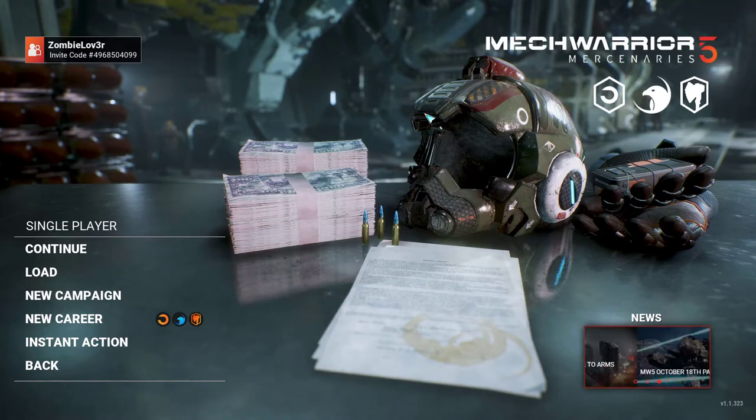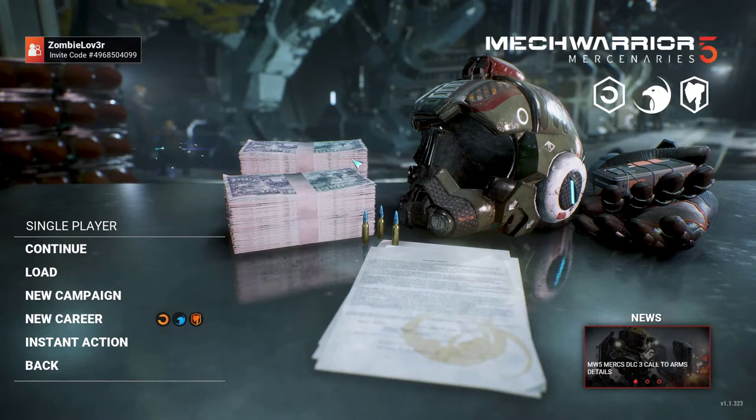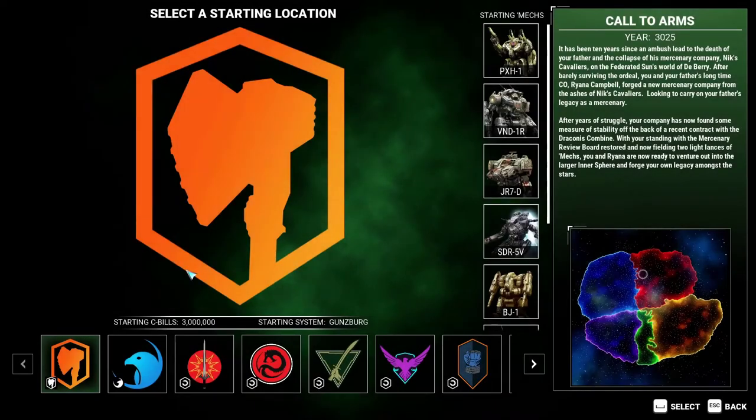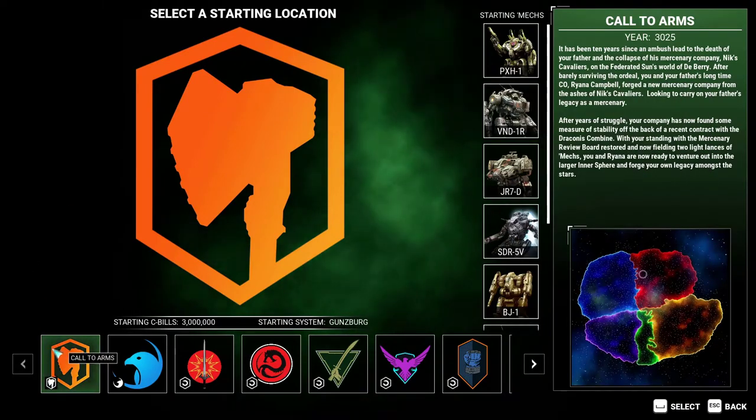Both of which have now got a new update or DLC, so there's a whole new playthrough for both of them coming. We are looking at starting the Call to Arms playthrough for MechWarrior 5 where we get all the melee weapons. So we get to take a look at what we can do with each of those right now. We're going to jump into the career - we have a Call to Arms starting lance, starting location, starting career.